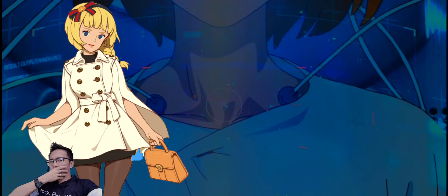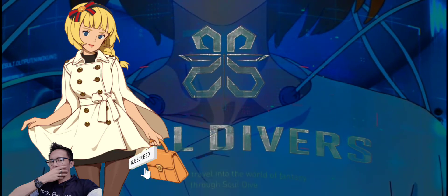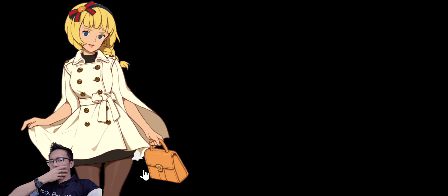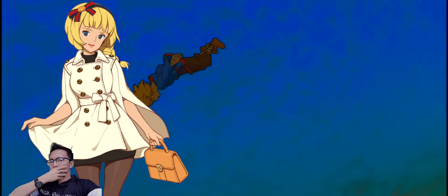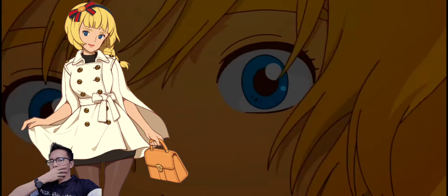In Ni No Kuni Cross Worlds, the witch is the class with the most destructive potential, but all that power comes at a cost. The cost is to be paid in the form of a fragile body. The witch is the official glass cannon of Cross Worlds, with AoE attacks obliterating enemies that dare to come close, to debuffs that can help the whole team — the witch has got it all. In this guide we bring you a build that will help you unlock the true potential of the witch class.